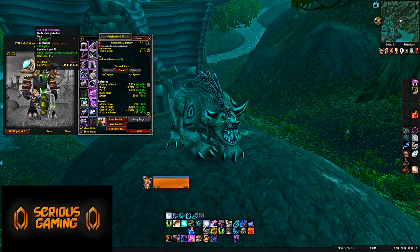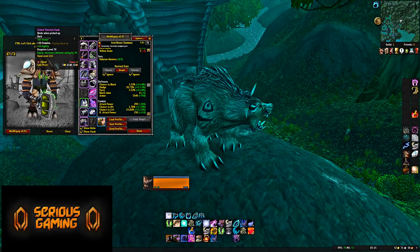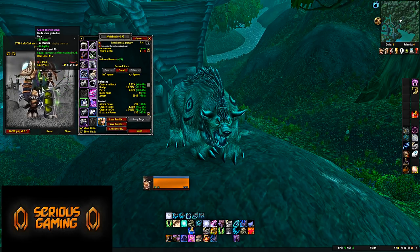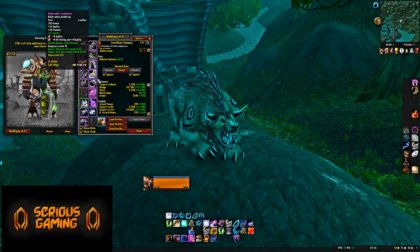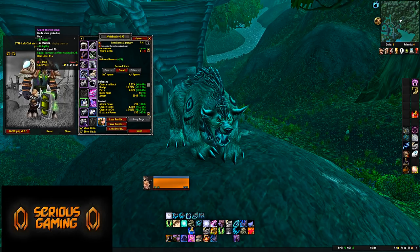Cloak: Gilded Thorium Cloak, I believe from Prince Malchezaar in Karazhan — 385 Armor, 35 Stamina, 12 Agility, and 24 Defense Rating. It's the Defense Rating that makes this better than the Mana-Tombs Normal cloak — not just the armor or stamina. It's a very useful cloak. You might use a DPS cloak a lot of the time for threat purposes, but from a survival standpoint this is the best option.